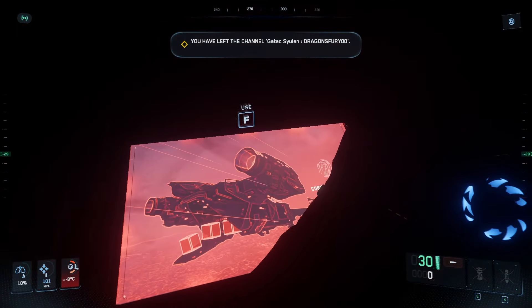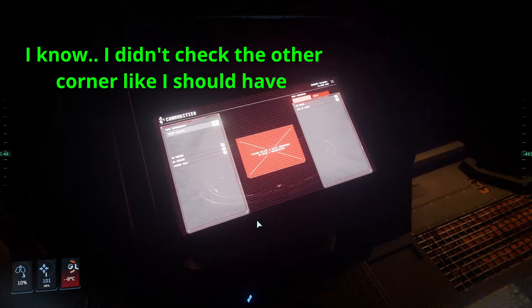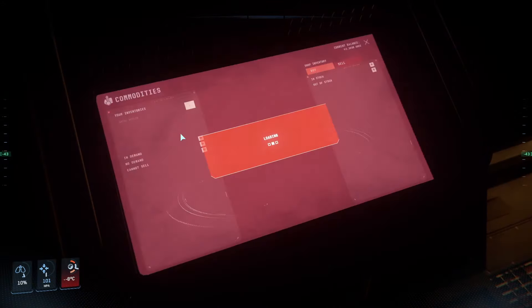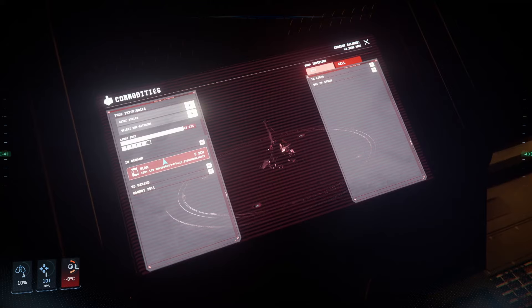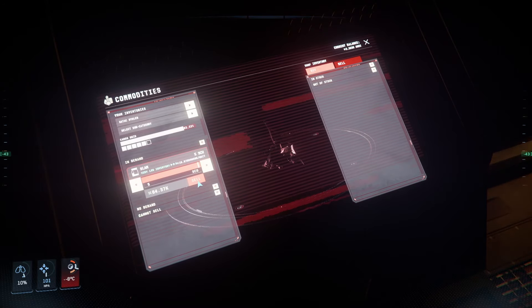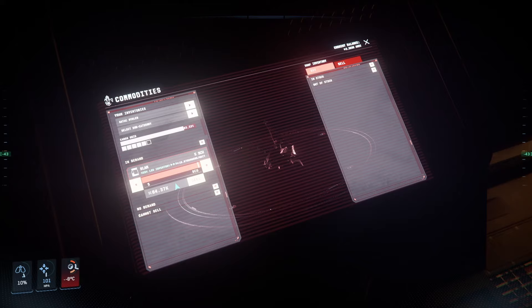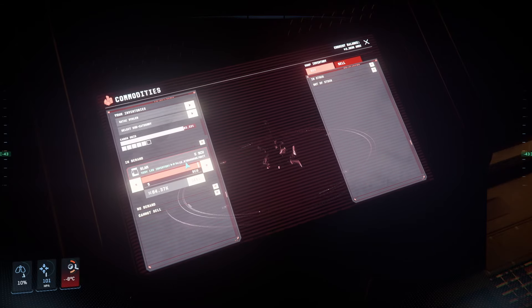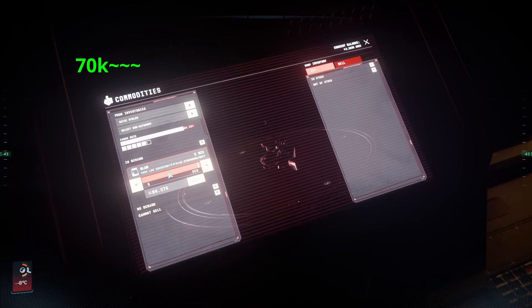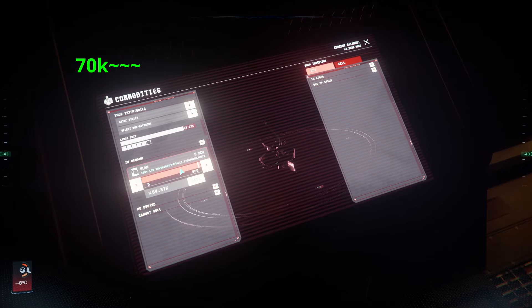I'm fairly confident this is safe. With any luck — select our Asylum here. That's not bad — going for 81 to 82k somewhere around there if I remember correctly, and they're selling for 16, so we got it for 84.